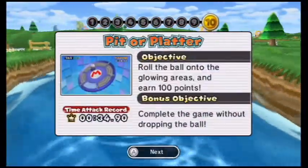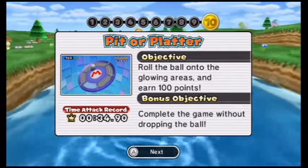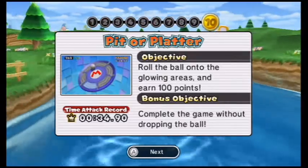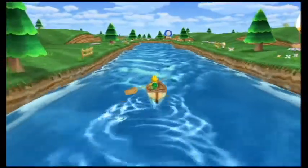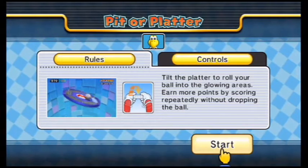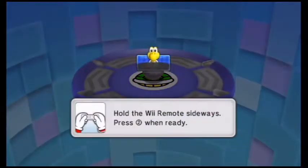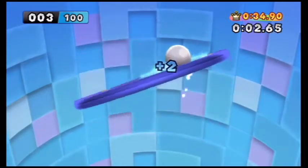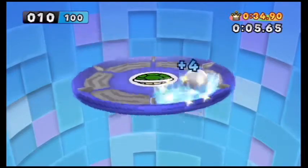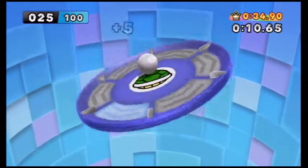Alright, the last minigame is Puzzle Pilter. The objective is to roll the ball onto the glowing areas and earn 100 points. The bonus objective is to complete the game without dropping the ball — that could be a little bit precise. Just tilt the Wiimote to tilt the table. That's basically what time attack is, folks — complete those 10 minigames in one run to see your total time.